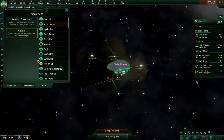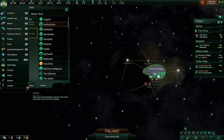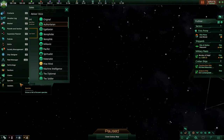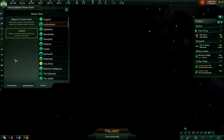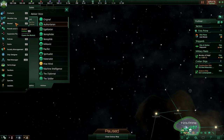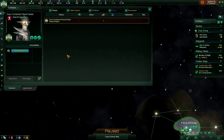Before we move on to contacts, I would like to mention that the navigation bar over here to the left can be locked in place. You might find yourself continuously hitting it and accidentally bringing it up. Scrolling down to the bottom, you can press lock to lock the navigation bar, and it will no longer pop up when you scroll to the left side of the screen. To get to contacts, we can either hover over the navigation bar and click on it, or we can press F1.